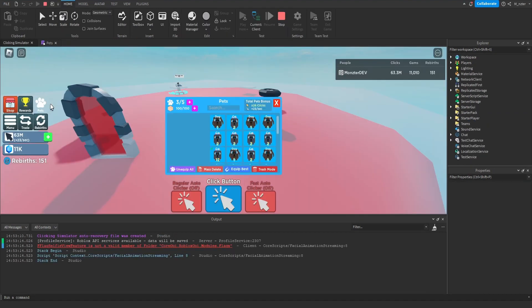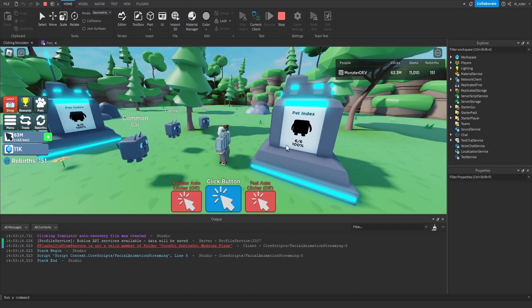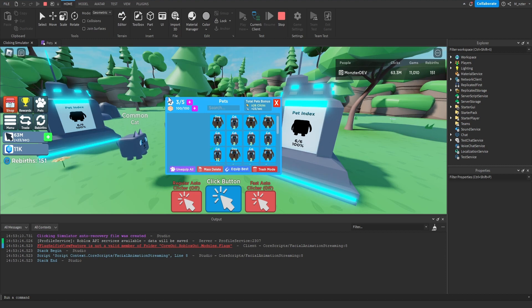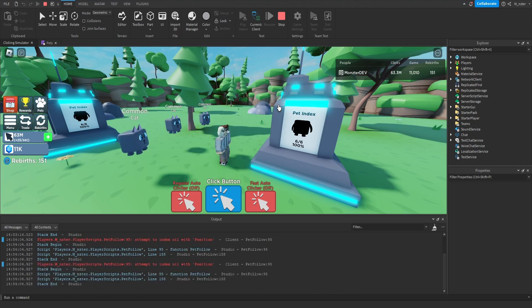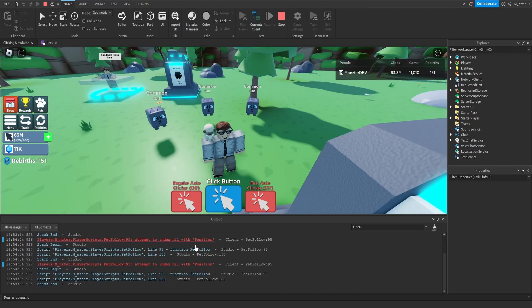Once we get into our game, we can see that our three pets are currently equipped. When we look in our pet inventory, we can see that we're actually able to equip up to five pets. The reason for that is because we have six pets in our pet index and our if statements are for one and three, so we obviously meet both of those thresholds — that's why we're able to equip plus two pets. However, you're going to run into an issue when you try to equip more pets — we're only actually able to have three following us at a time.